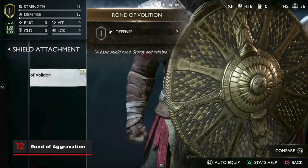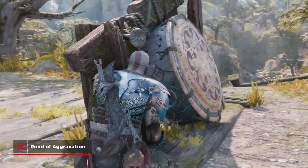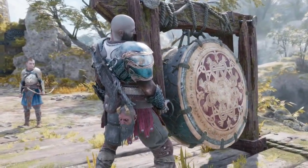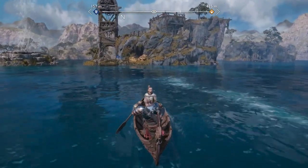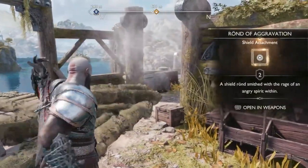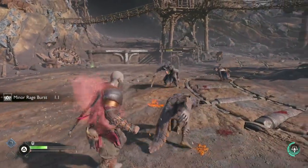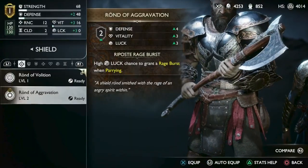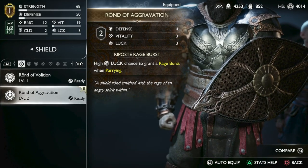Finally, to complete your new look with gear in every slot, you'll want a new shield rond. To do this early, you need to complete the side quest 'The Weight of Chains', also in the Bay of Bounty. You start the quest by going to the island near the geyser to the north of Sindri's central island. Follow the quest until you zipline over to the outcropping to the east and open the chest there to find the Rond of Aggravation. This rond is best paired with the Dauntless shield, as it rewards you with a rage burst on successful parries — but even if you don't want to parry, it has excellent stat increases to defence, vitality, and luck, so it's worth getting if you want to move away from basic equipment.